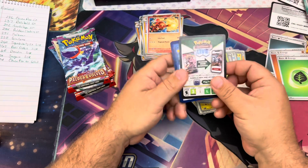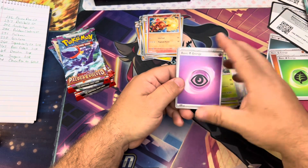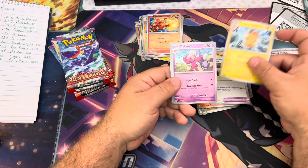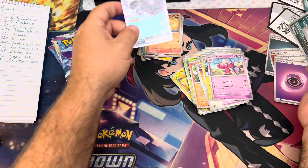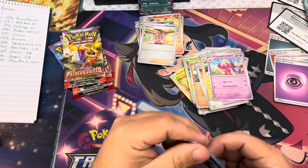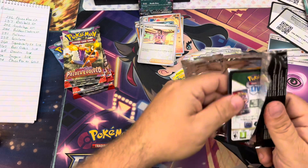Really nothing so far at all. The pull rates in the set aren't terrible — what makes it hard is just how many cards you have to pull to complete the set. Saguaro, Bombstiff, Paldean Clodsire EX — keep that in the hit pile. I'm guessing it's worth about 50 cents, I'm not sure.